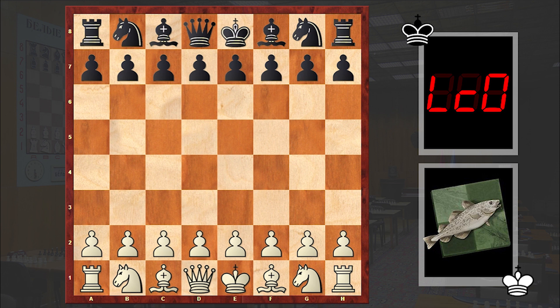This is a game played between Stockfish and Lila Chess Zero, and the game is extremely long — it lasted for 164 moves. But as I don't want to waste your precious time, we will concentrate only on the critical parts of it.